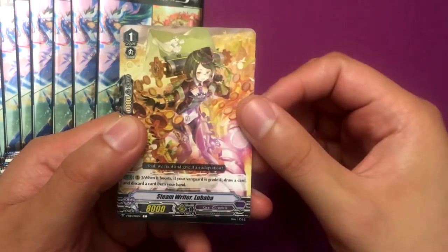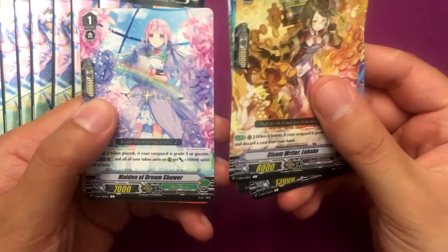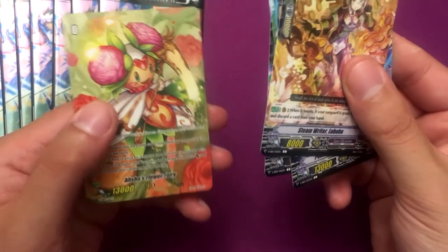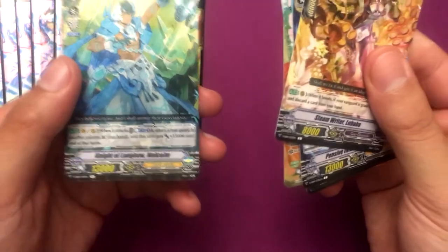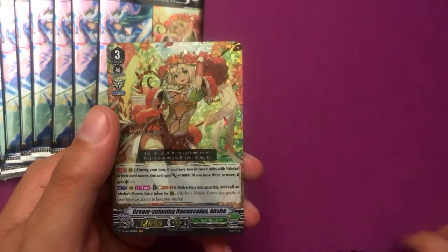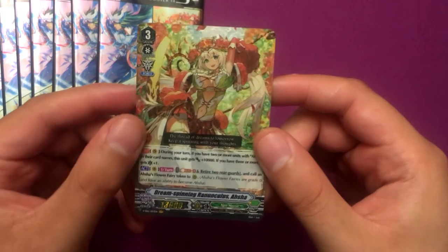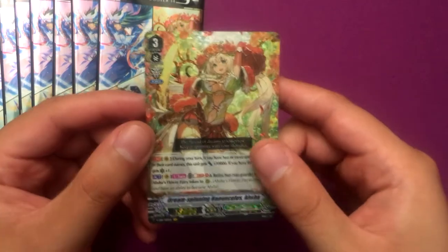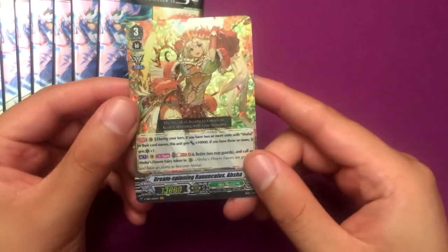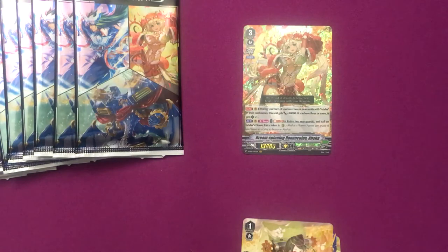So we got Steamrider Lubaba, Pensive Intellectual Leonard, a token which is cool, Maiden of Dream Shower for Neo Nectar, an Asha Flower Token which looks really cool. Our rare is Knight of Longbow Malcolm, and our Vanguard Rare immediately is Dream Spinning Ranoculus Asha, which is pretty cool. I think her ability is really really good - she brings out an Asha Flower Token. That's the first holo and it happened to be the Vanguard Rare.